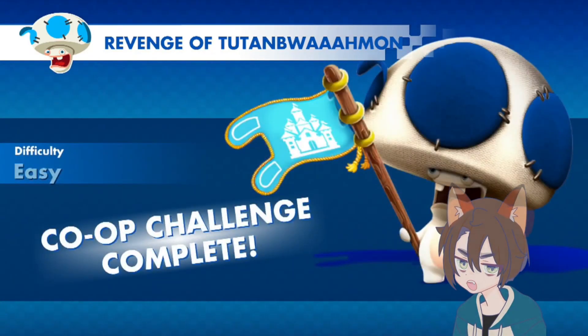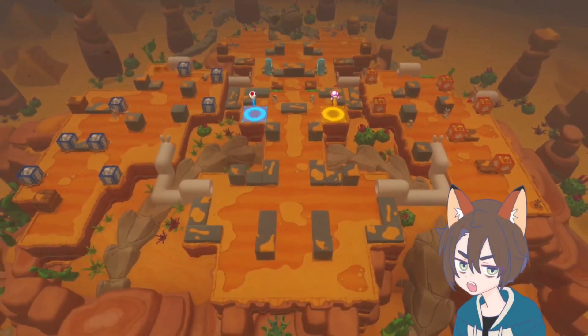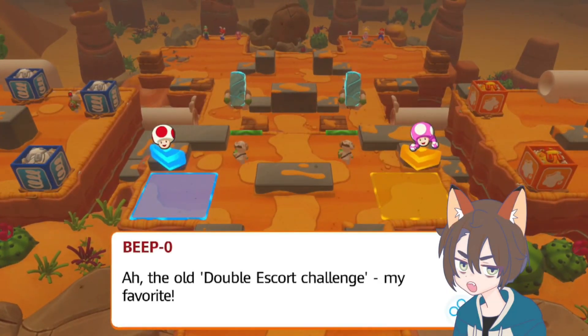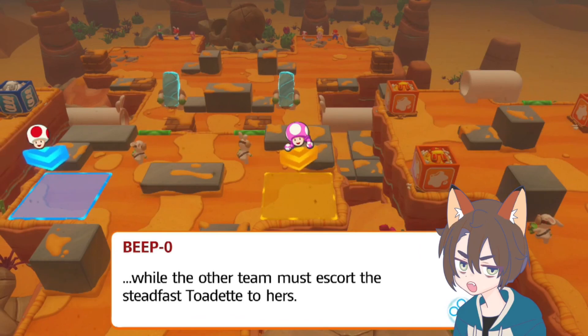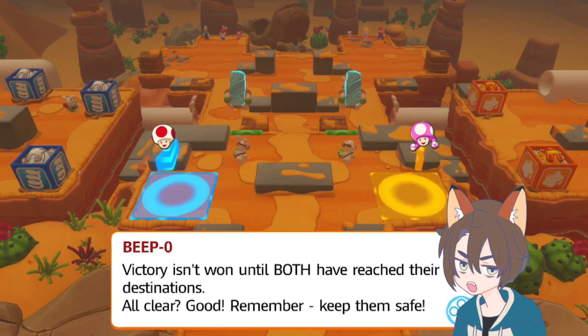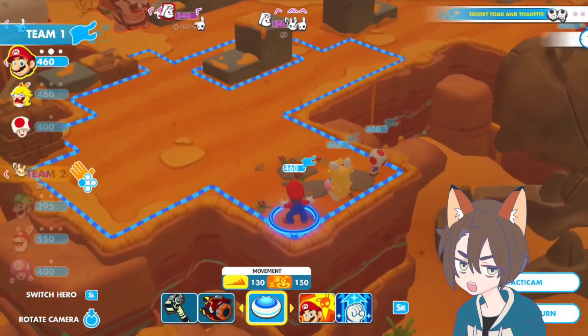Revenge of — whatever that word says. Alright, we are on Sherbet Desert, Escort Toad and Toadette challenge — Challenge 2 for the co-op missions. Ah, the old double escort challenge — my favorite. You or your teammate will escort Toad to his destination while the other team must escort Toadette to hers. Victory isn't won until both have reached their destinations. All clear? Good. Remember them safe. Let's go ahead and get into this.